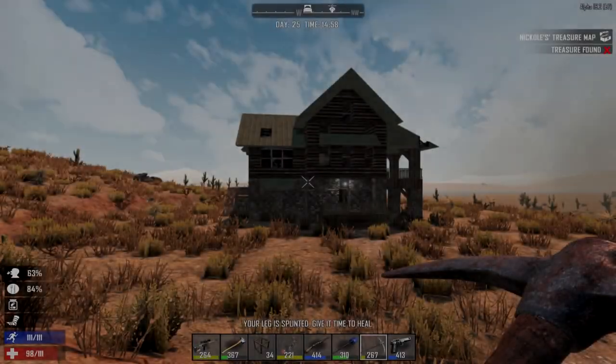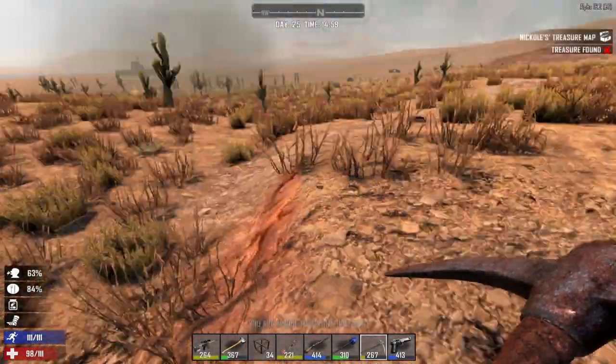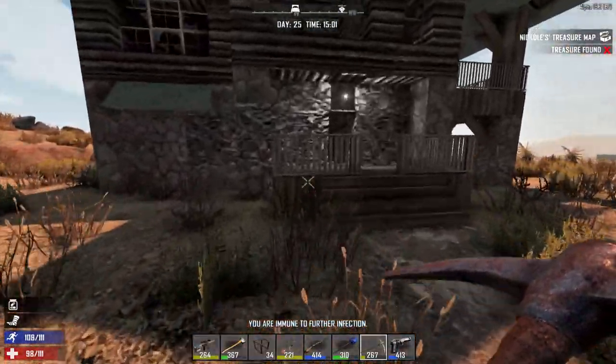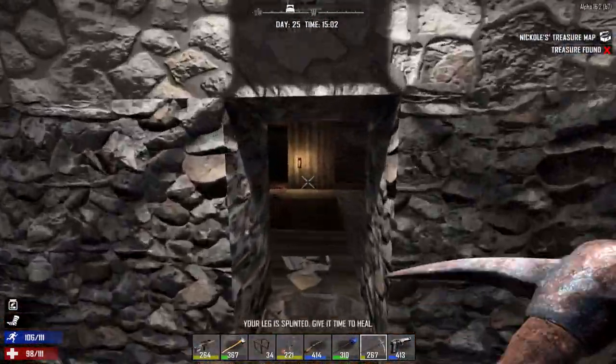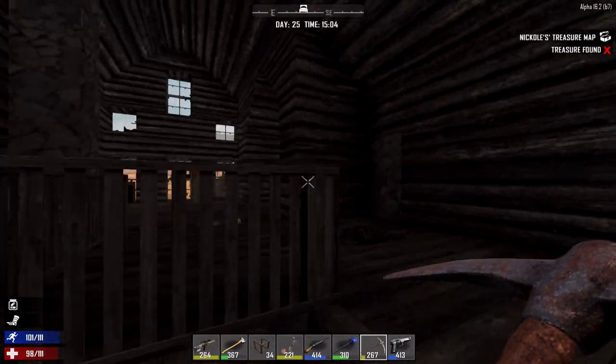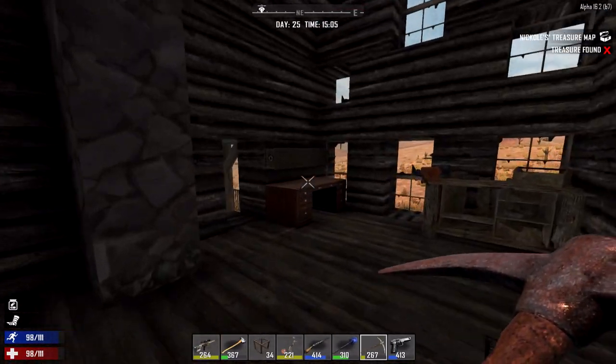Hello everybody, welcome back to another episode of Seven Days to Die! Today we return with the eternally splinted leg of doom, but today we are setting out, and the goal is to set out with a bit of an empty inventory. I want to go and make some things happen.